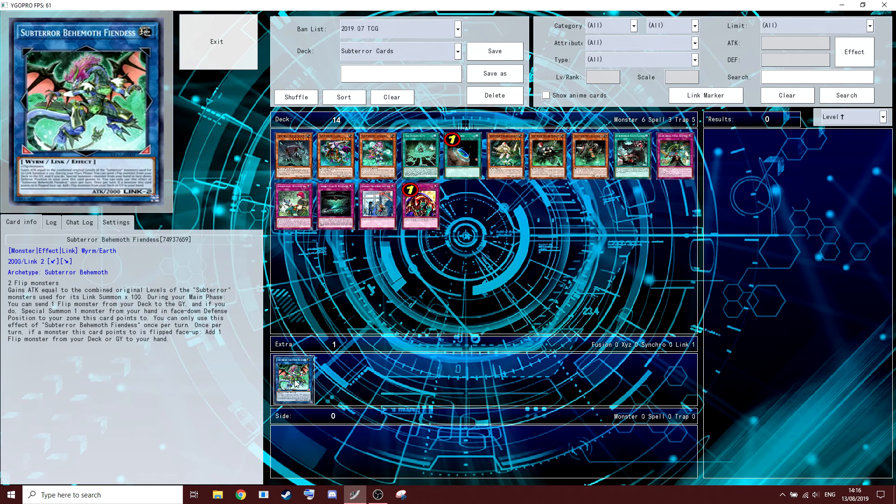The last card I'm going to read is the Sub-Terror Behemoth link monster. It gains attack equal to the combined original levels of Sub-Terror monsters used for its link summon times 100. During your main phase you can send one flip monster from your deck to the graveyard and special summon a monster from your hand or face-up defense to a zone this card points to, once per turn. Once per turn, if a monster this card points to is flipped face-up, add a flip monster from your deck to your hand. This one is for if you're playing loads of the big guys — most people won't. You do not play this card.